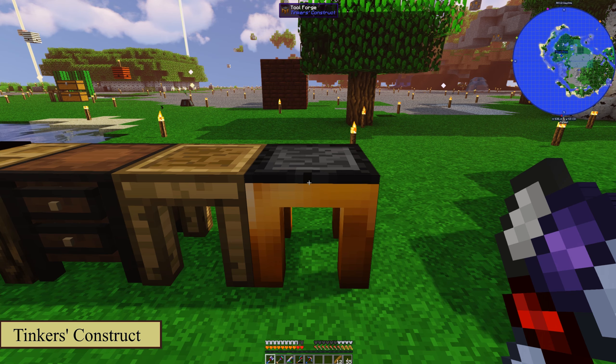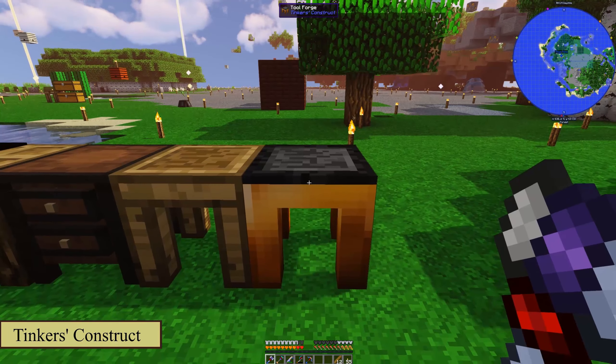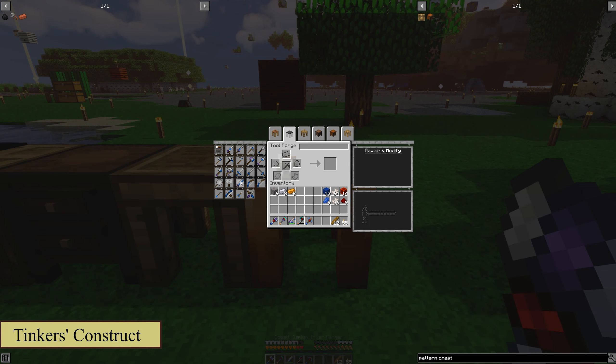Since we are going to be making that cleaver, let's go ahead and look inside the tool forge. Here's the cleaver — it says you need a tough tool rod, a large sword blade, a large plate, and another tough tool rod, so that's two of those. Once you make them, you place them in here and it'll pop out right there.